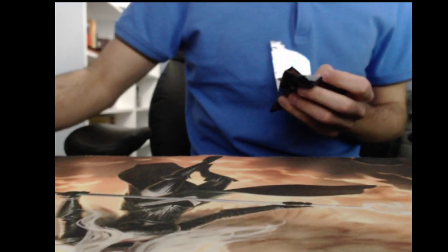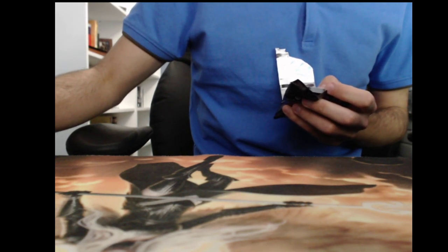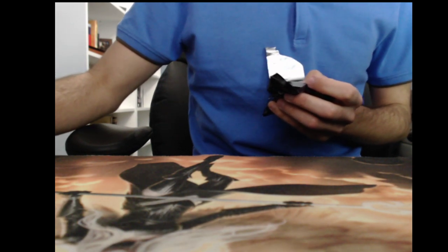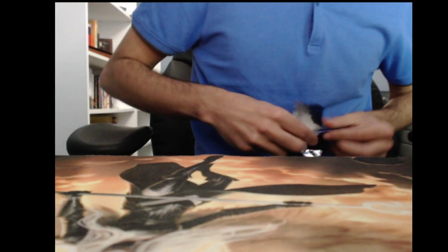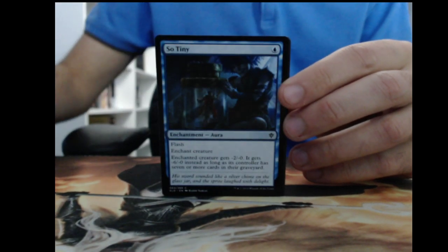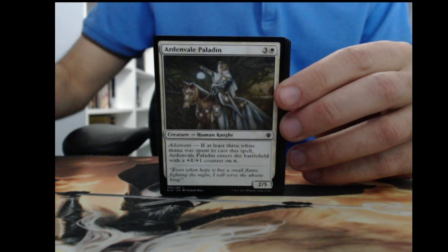The Henge is $13 on Star City and the Goose is $8, so those are some of the more valuable cards we've gotten thus far. Cards are a lot more expensive here in Canada unfortunately, because of tariffs and just the dollar sucks. So you've got to come up a little bit more ahead to break even usually.